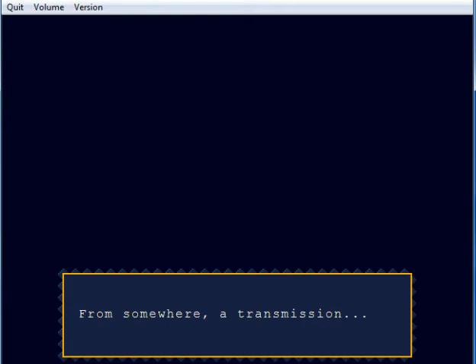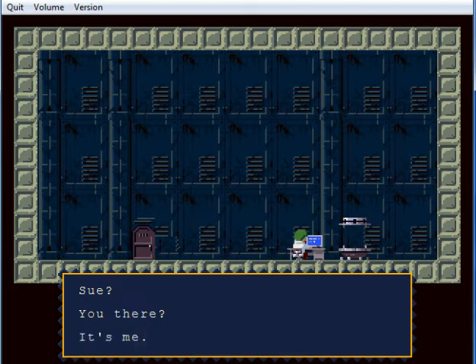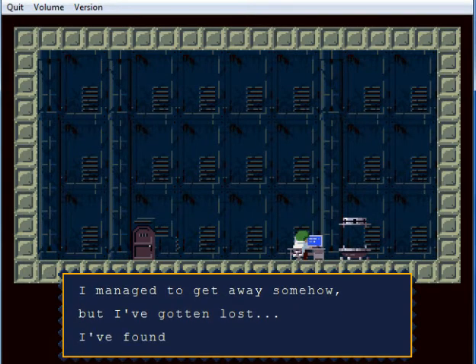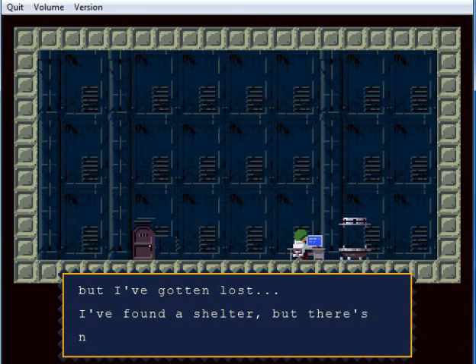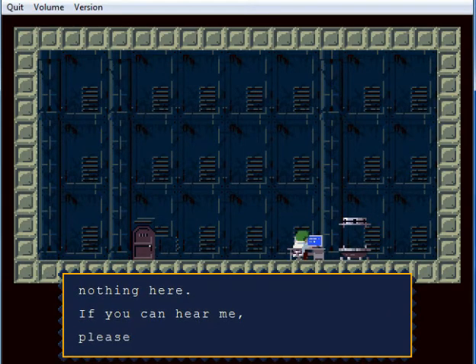From somewhere, a transmission. Connecting to network. Logged on. Extracting chat. Sorry — Sue? You there? It's me, Kazuma. I managed to get away somehow, but I've gotten lost. I've found a shelter, but there's nothing here. If you can't hear me, please answer. Please.